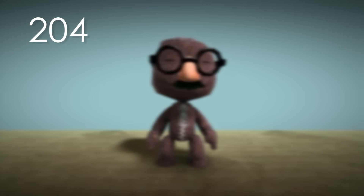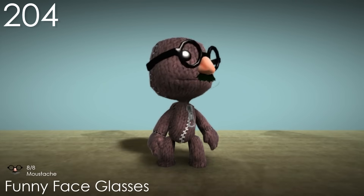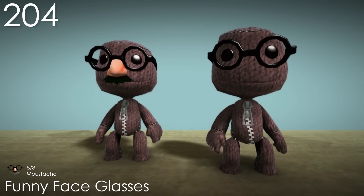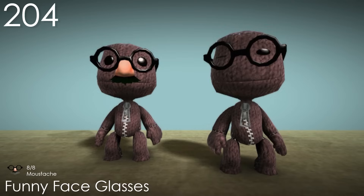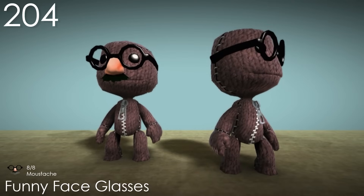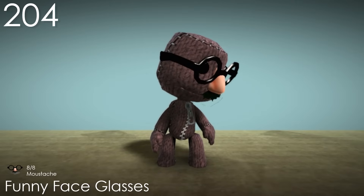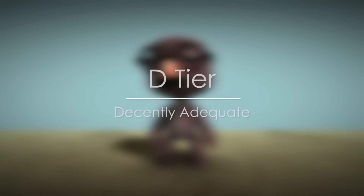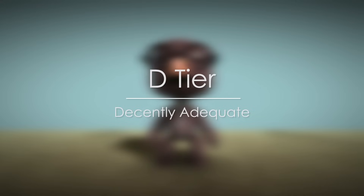Number 204: Funny Face Glasses. This is a similar type of gimmick costume to the Googly Eye Glasses, except the glasses look more normal and Sackboy keeps his eyes. In fact, the glasses are actually identical to the Round Glasses, which really makes me think they should have made the nose part completely separate. There's also some weird texture error going on at the bottom. And we're already up to the point where the costumes stop being unappealing, but just still aren't that impressive, as there aren't really that many bad costumes in this game.